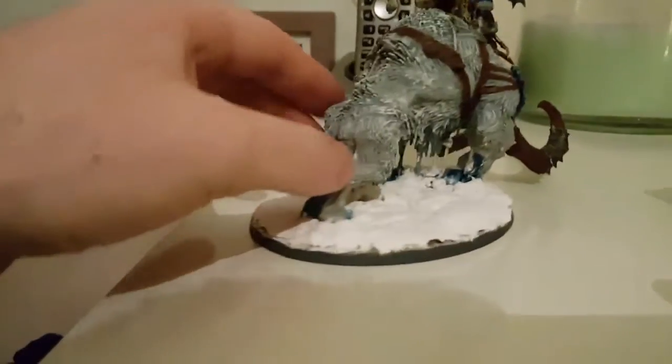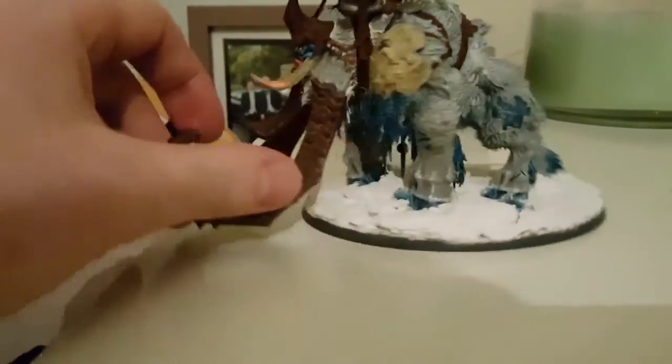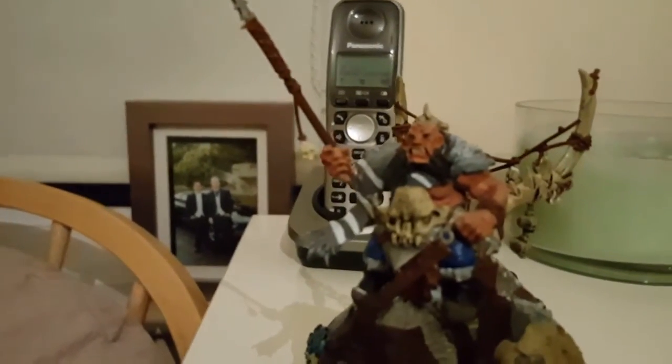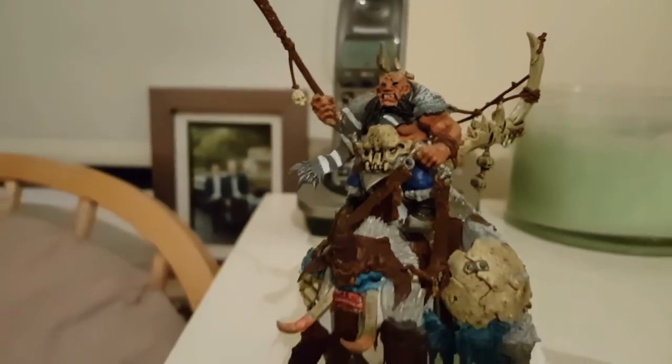Really cool model. I just used baking powder with PVA for the bases. I painted these last year. I'll just show you the rider on top of the Thunder Tusk — yeah, that's cool.